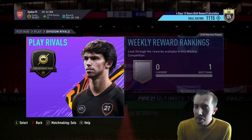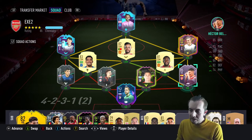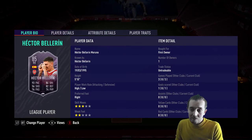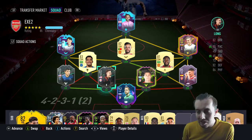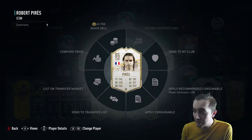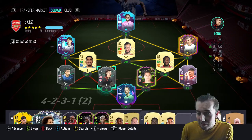We're going to play some Division Rivals today, got the new week to get underway. This is how the team is looking - there's only one new addition which is Hector Bellerin. He's a good card, I really like him, been using him mainly in squad battles so it doesn't really give a fair representation but I think he's quite good. Still waiting on the chance to sell our Robert Perez - currently going for 280k which is lower, we're losing. I just want to hold out until they release an icon SBC that requires an icon and then we can sell him on.